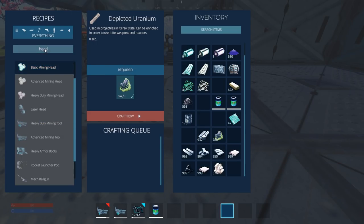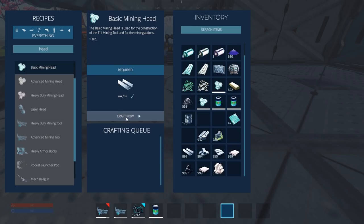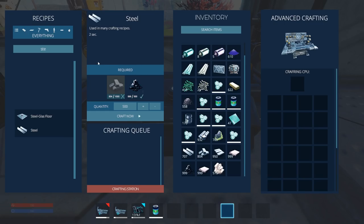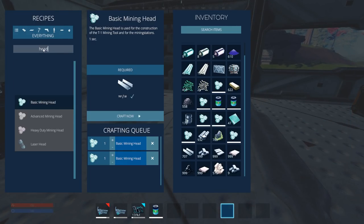Now that the laser smelter is unlocked, the first thing we want to go for is the advanced mining head. We've got enough of those, though we want multiple. Let's check — we need a lot of steel for these. Craft, craft — this is instant now, which is kind of weird. Four, five, six, seven, eight — we need all that steel. I'm going to make some more right now because I don't want to run out. We need two more of those advanced mining heads but there's probably no room, which is why they stopped crafting.